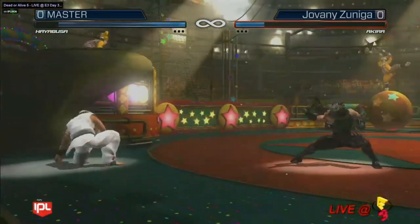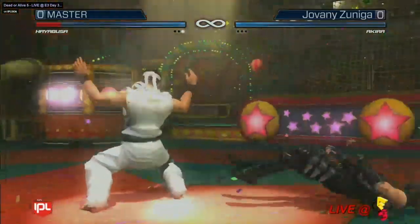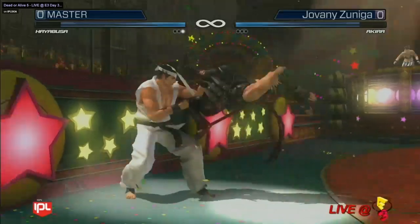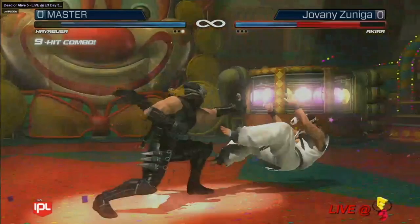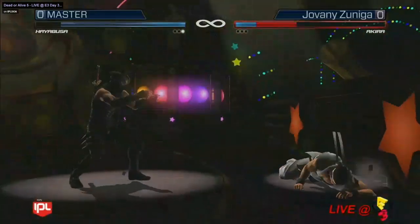Here we have Master playing against Giovanni and once again dominating with Hayabusa, doing a headbutt straight into Akira. It's great to see that somebody is using Akira — this guy is brand new to the Dead or Alive series. Giovanni was kind of the favorite Akira for a while. It'd be nice to see some more Akira, but at least we got one in this tournament that knew what he was doing and could put up a fight.